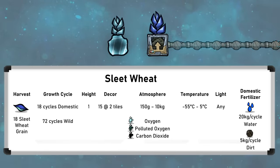Specifically, their liveable temperature range is between minus 55 and plus 5 degrees Celsius. Domestic sleet wheat requires 5 kilograms per cycle of dirt and 20 kilograms per cycle of water, which will freeze in most of this temperature range. That means setting them up requires a bit of care, and I'll look at that shortly.